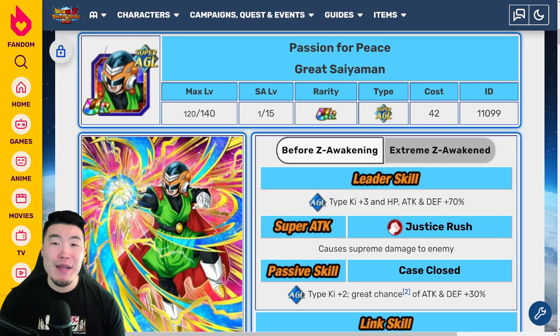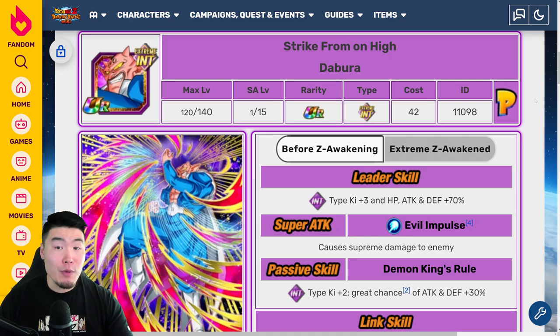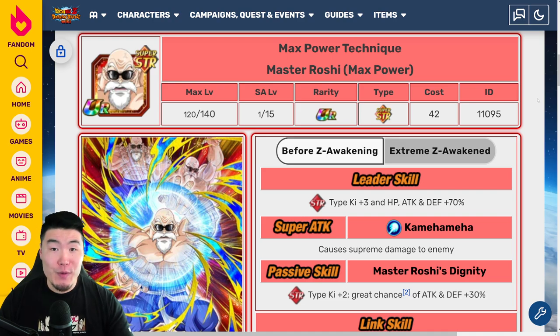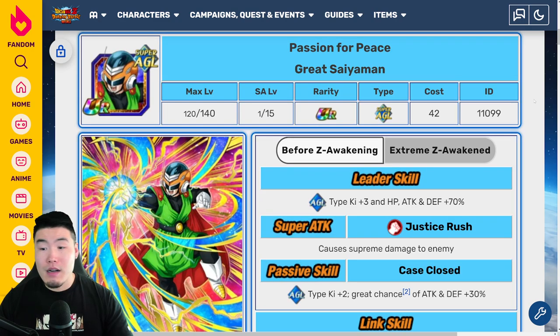Welcome back to another Dokkan Battle video. Today we are going to be breaking down the full Extreme-Z Awakening details for the 5 Baba Shop Baba Points units, which are the AGL Great Saiyaman, Tech Krillin, INT Dabura, STR Max Power Master Roshi, and PHY Nappa. All of these awakenings will be dropping on Global in roughly 5 days from now. Let's pop over to the Great Saiyaman and start with him.